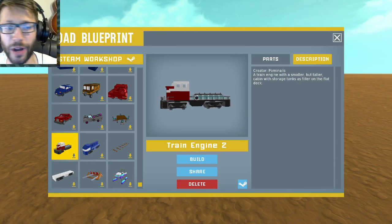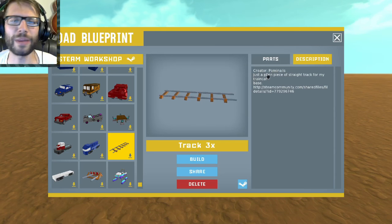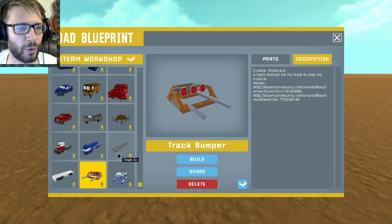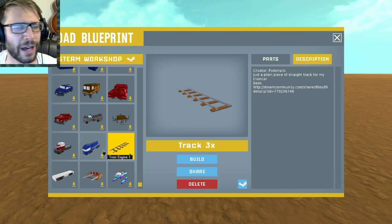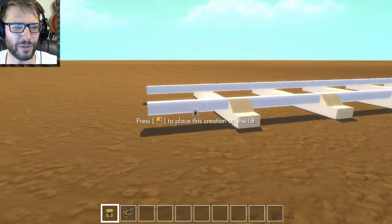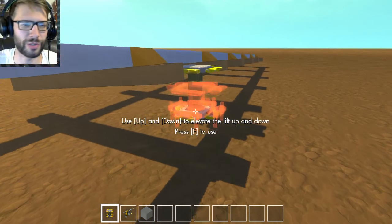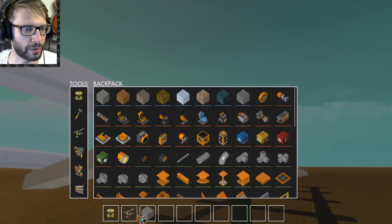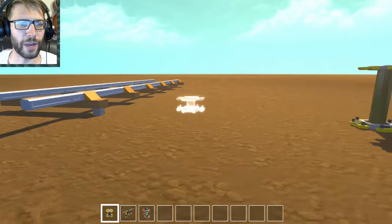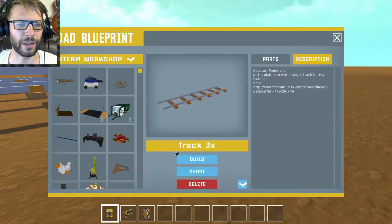Now we're moving on to the trains. I have a couple trains here — I haven't really touched these before. I'm loading them for the first time right now, I'm really excited. These were created by Pominalis. As you can see, there is a train track and there's also a track bumper. I should be able to piece these together. It was too laggy to do this in the city, so maybe let's build some train tracks real quick here and see if I can put something together.